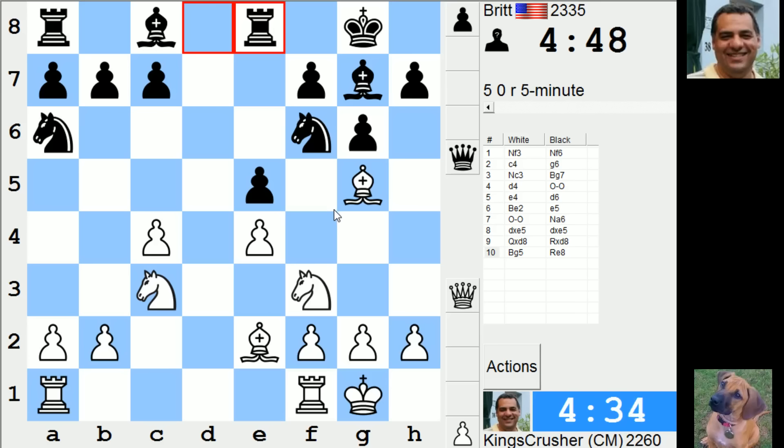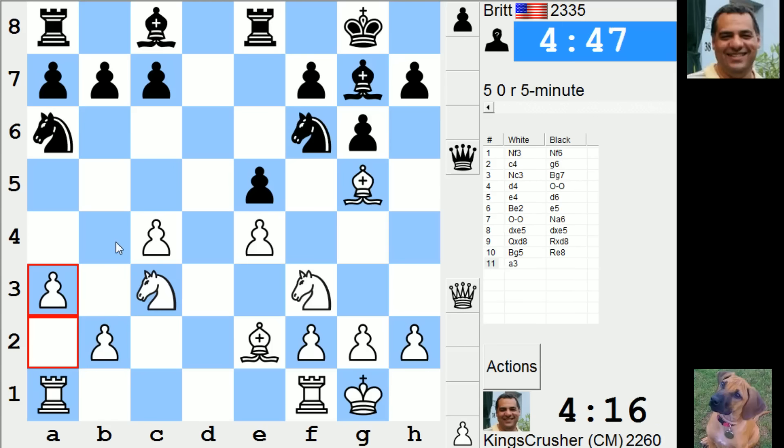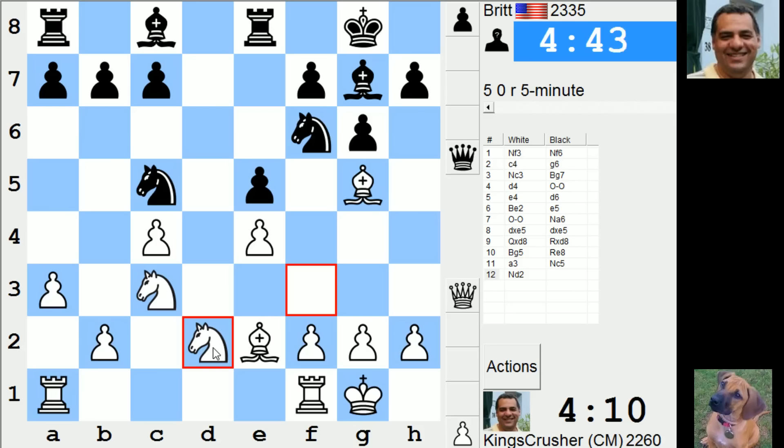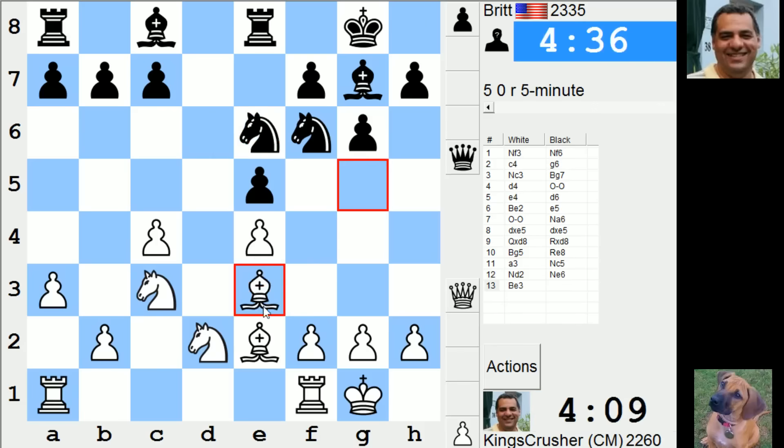Now 9d5, 9d4 - still not doing anything. Rook e1. I should d3. a3 for b4 - maybe this. I'll try and kick his knight on c5. I'm getting a bit down on time here already. This d4 is a bit of a weakness.